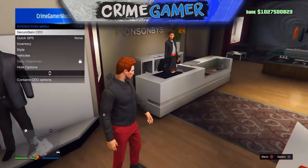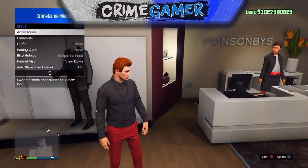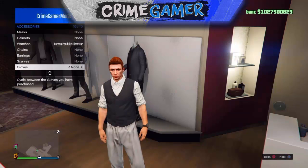Something like this one right here, in any colour — it does not matter. Once you've selected the band-aid vest shirt, you just want to go to Style and go into Accessories. Then go down to Watches and select one of the watches.